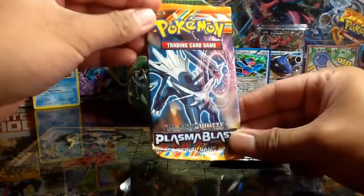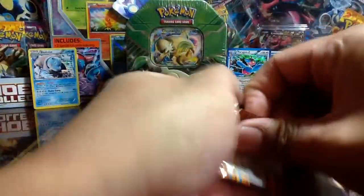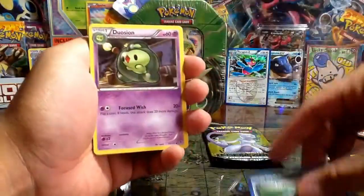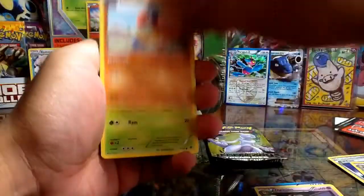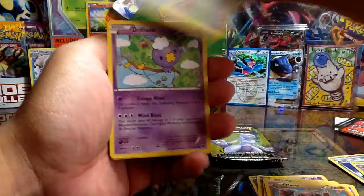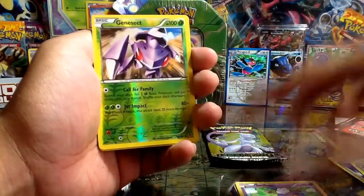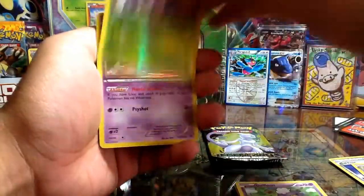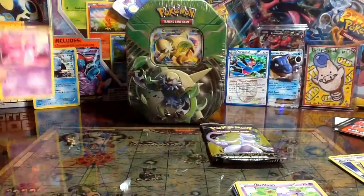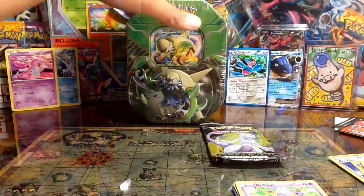Now the Plasma Blast with the Dialga up front. We have: a Reversal Trigger, Duosion, Archeops, Shelmet, Munna, Thrill again, Kangaskhan, Driftloon, Genesect regular rare with Reverse Holo, and a Mismagius Holo. I think I have a few of these as well, so if you guys are interested, let me know and we can set up a trade.